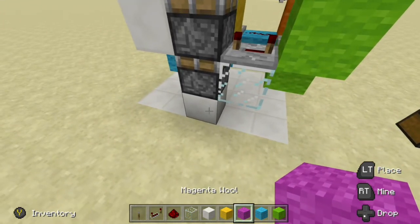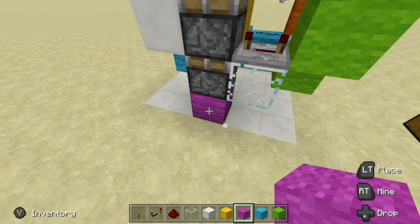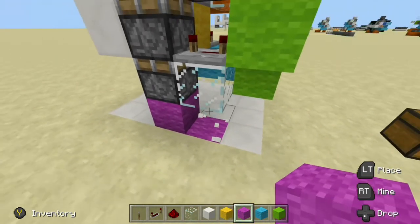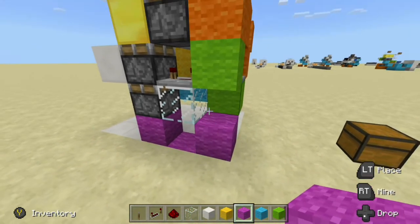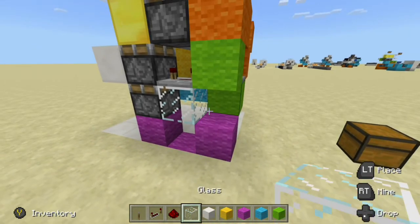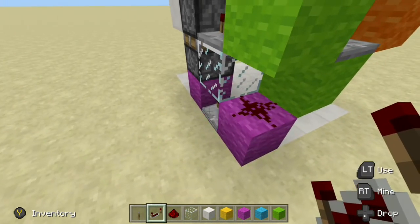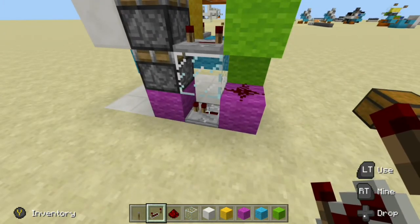Now, earlier, we placed this block down to set up our pistons. I'm going to go ahead and knock this out and replace it with a colored block, just so we can understand it better. And then I'm going to knock this one out as well. Now, the only thing left to do is to place a block right here in this gap. Get some redstone dust, put one down like that, then place a repeater and run it into the block right there — leave that set to one tick.